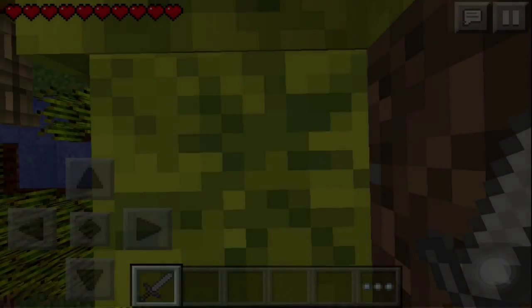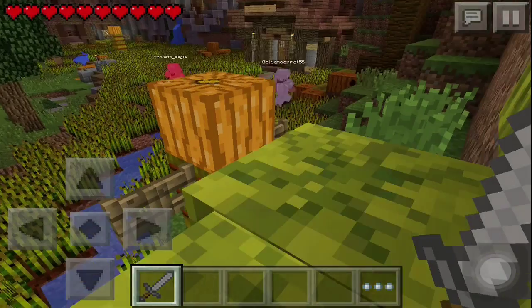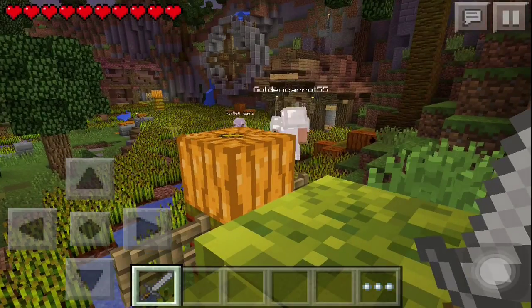It's hide and seek with blocks. The seekers are looking around trying to find and kill blocks. When a block dies, they become a seeker and help find more blocks, and so on until there are no blocks left. There's also a time limit — when the time runs out, whichever blocks are still alive means the blocks win.